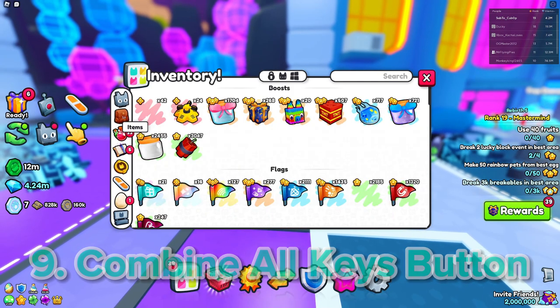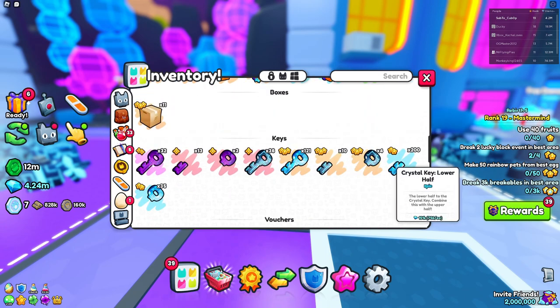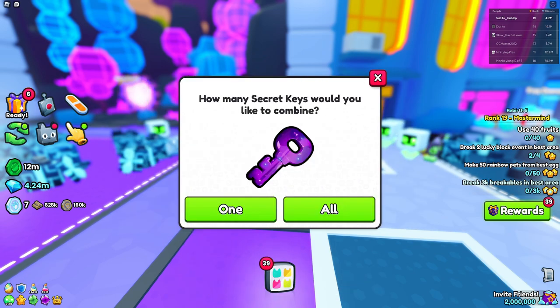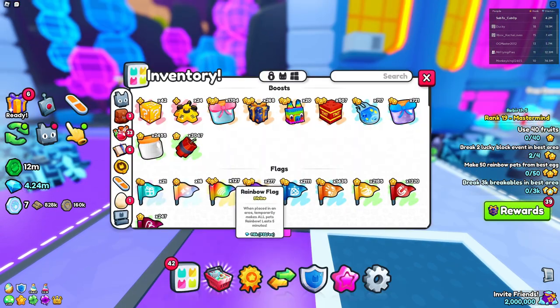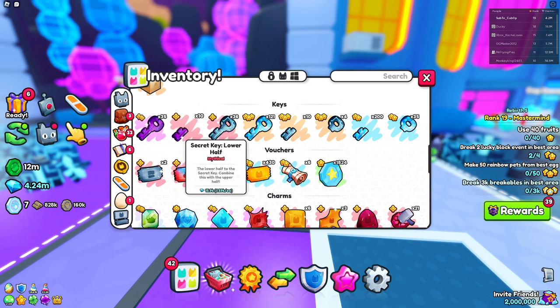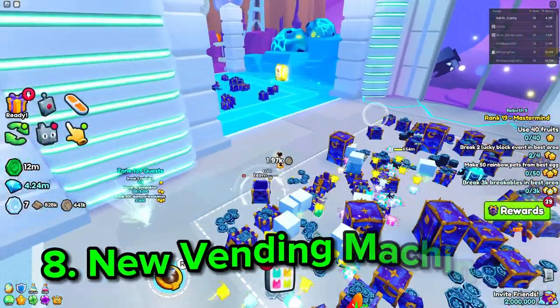Number nine has to do with combining all the keys. I'm going to go into my items and scroll down to the key section. Using the secret key as an example — you can choose to combine one or all. If we do all, it combines all of them. I don't have any more upper halves. This is very useful and I'm glad they added it because it makes combining keys a lot more convenient.